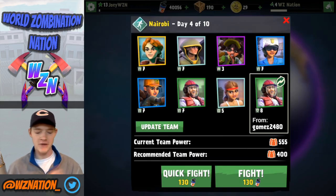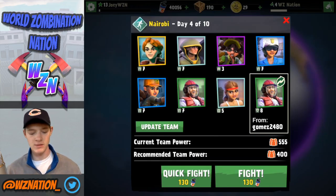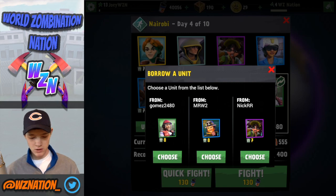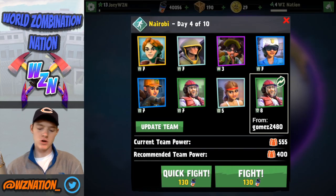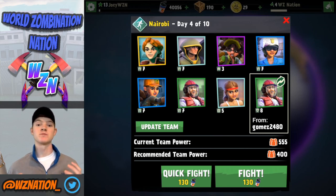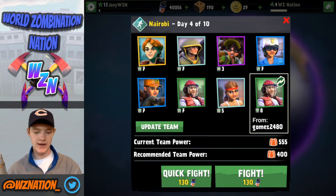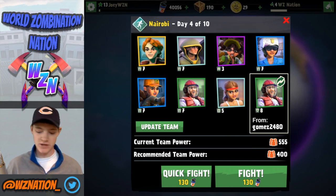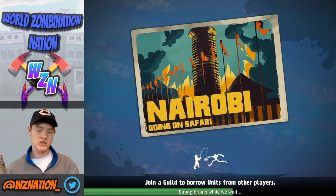This is my team: I have Captain Zeta, a sniper, a combat medic, a lumberjack, a trooper, a scattershot, and a gunfighter. I'm going to borrow this lumberjack here. The key is to take out these drones as fast as possible so you can get to the puddlers in the back. I brought about four gunners total and a sniper to take them out from long range, plus a combat medic to heal the lumberjack. Let's go ahead and fight Nairobi — going on a safari, I like it.